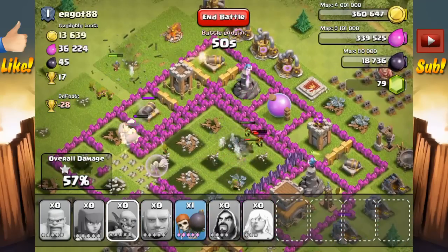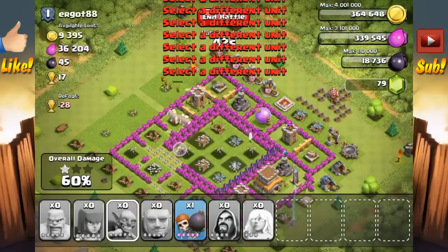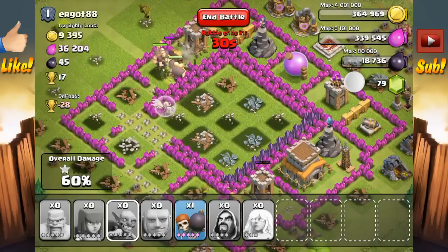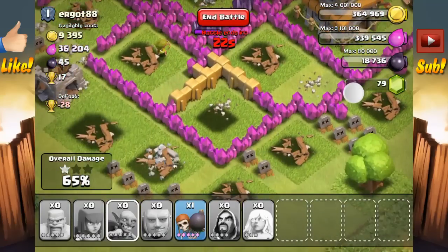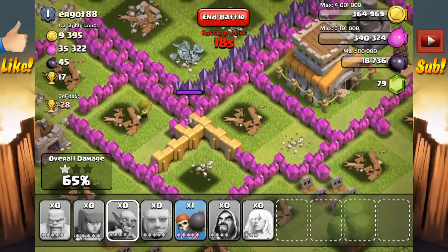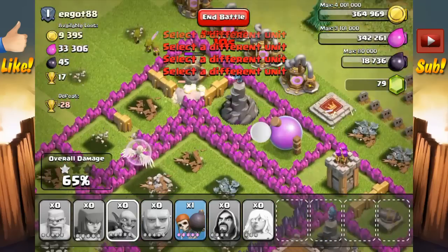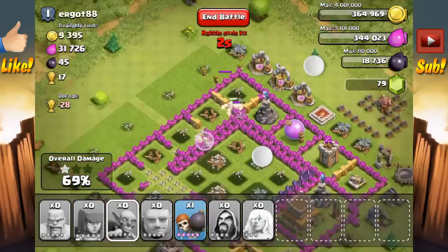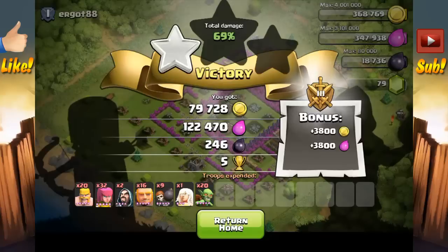Back when I started this game, the Wizard Towers could only reach a very short range right around them — that was around August or September when I started playing. The game has improved a lot since then. We're only going to carry one star on this raid because we have a single Archer on this side and three defenses that certainly won't be defeated by one Archer. No point deploying more Wall Breakers. We're done with this one. Missed out on about 9,000 gold, but that's okay — as long as I took all the resources, I'm fine.